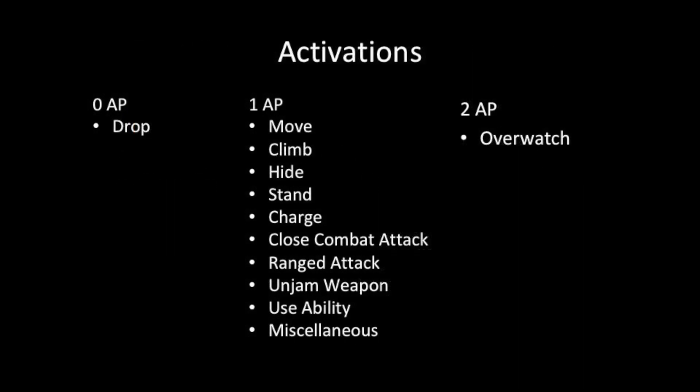We have divided the types of actions that a model can take into three categories delineated by their costs: zero action points, one action point, and two action points. Many of them are self-explanatory, especially if you are used to playing skirmish games. We won't get into activations in this video as we have broken them down into four types, each of which will get their own videos: movement, combat, hiding, and overwatch. Hiding and overwatch are short segments in the book, but they can be tricky and require a careful reading and understanding to execute them.